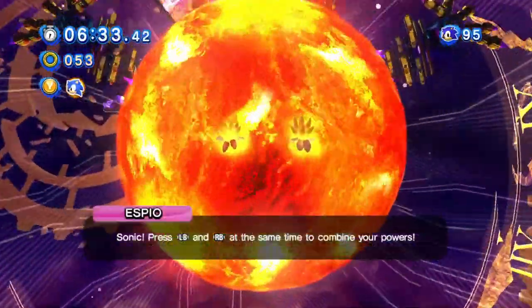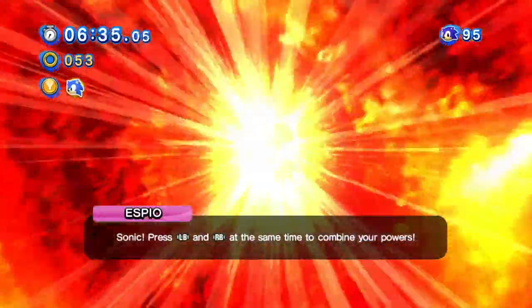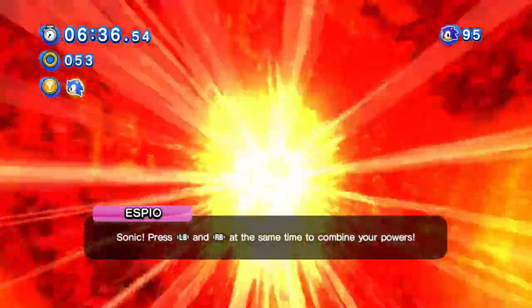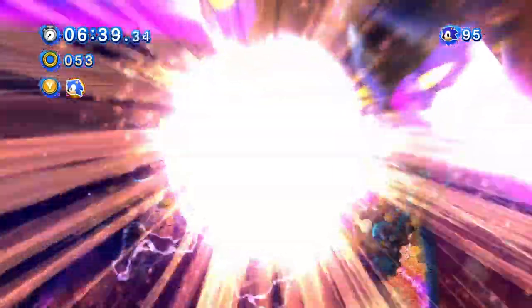After you survive the onslaught with the Eggman, along with Orbot and Cubot again, they shoot out a gigantic ball of doom and you have to press the bumpers to finish it off — and this only takes 3 hits for that to happen. Overall, this fight was kind of a letdown. From a game such as Generations, I kind of expected more. Not that the rest of the game is bad or anything — it's just that I could have expected more from this final boss. I do hope that this gets rectified in the remaster.